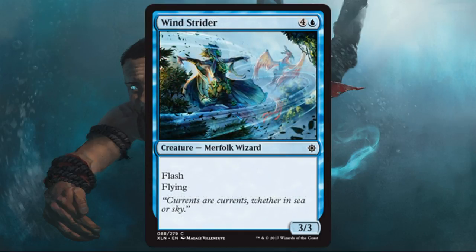Wind Strider — you get another flyer, this one with flash for five mana. It's a 3/3, and I'm okay with that given the flash. It's also a Merfolk if that's relevant for you. Ultimately it's just a fine limited curve filler with some evasion. It works well with a lot of the other cards we've seen today.